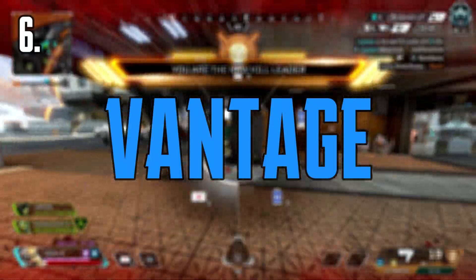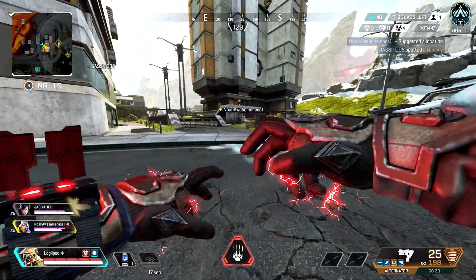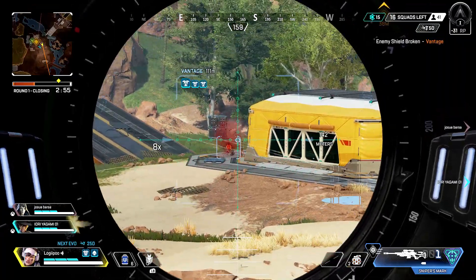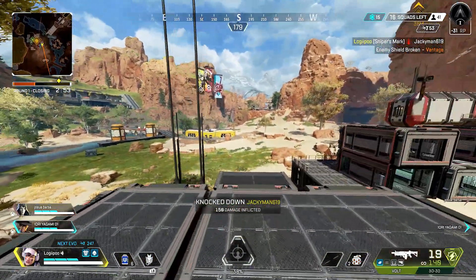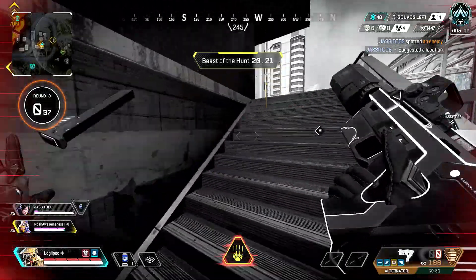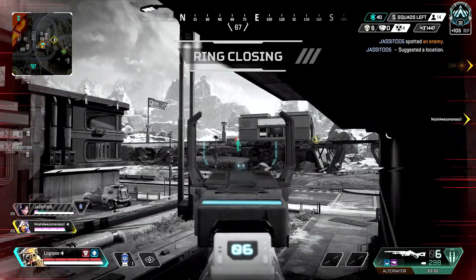Coming in at number six, we've got Vantage. If any of you somehow still haven't played with Vantage's sniper, let me tell you, it is very easy to hit shots with. Her ultimate's also very good because it allows you to not have to carry a long range weapon. If you wanted to, you could hold an R99 and a Peacekeeper and still cover all ranges. Her ultimate's also a super good way to get a quick knock and allow your team to start pushing.